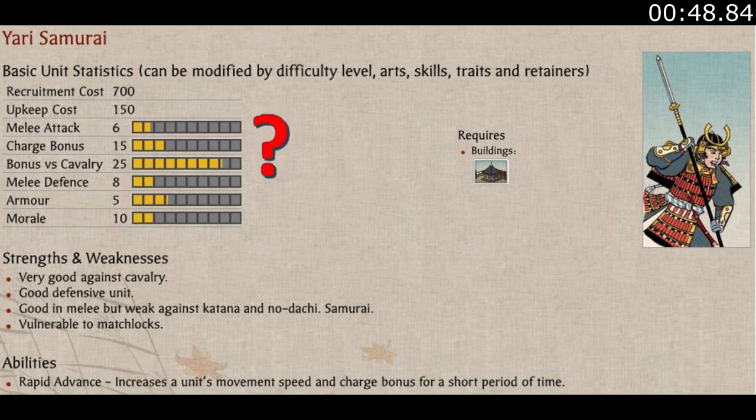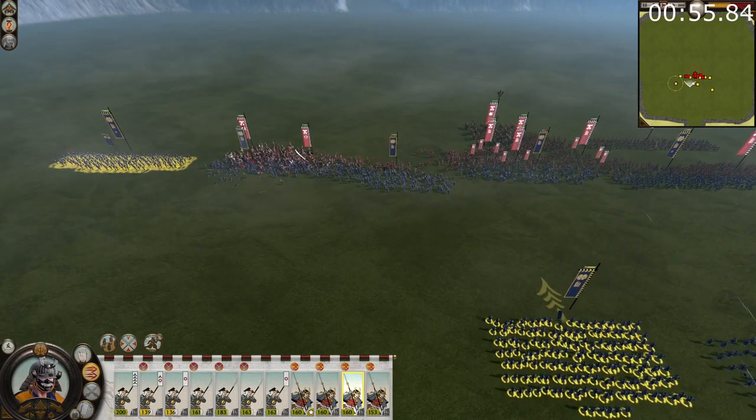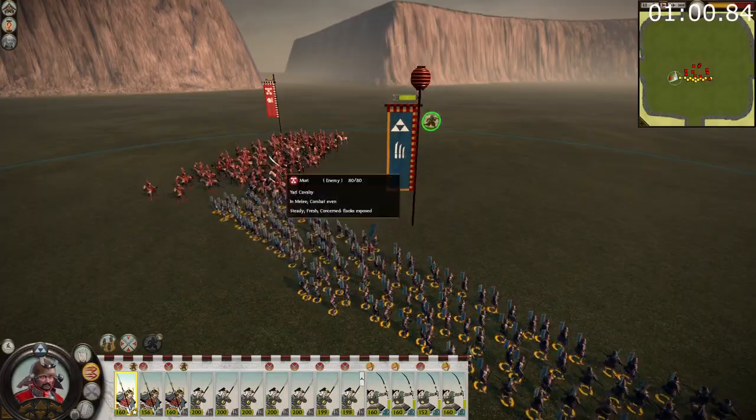So what to make of these seemingly confusing stats? Well, Yari Samurai can actually fulfill two roles. The first is being an emergency response unit, being able to quickly plug gaps or simply reinforce your frontline with their Rapid Advance ability, or to quickly move and defend against enemy cavalry.